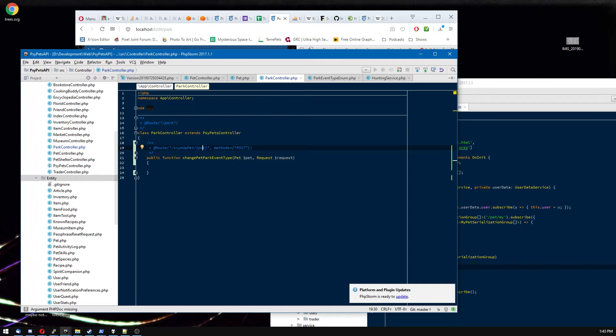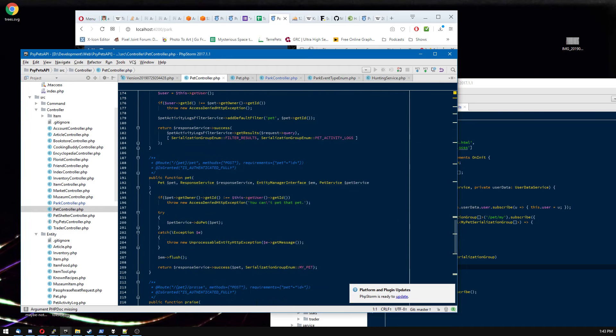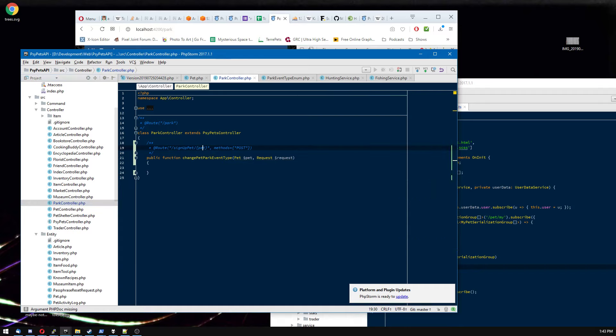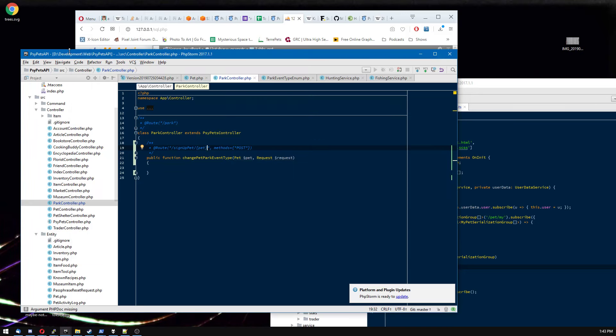The pet is absolutely a resource that exists on the internet that you can interact with using these URLs. Then we're going to change a property of that pet. For that kind of reason you might say, shouldn't it go in the pet controller? There's already a lot of stuff for managing pets there — updating notes, equipping, unequipping. But I feel like the park event is a pretty separate concept. The park is its own whole system. So let's manage the pet's interactions with the park there as well. There's a bajillion ways you could do anything.